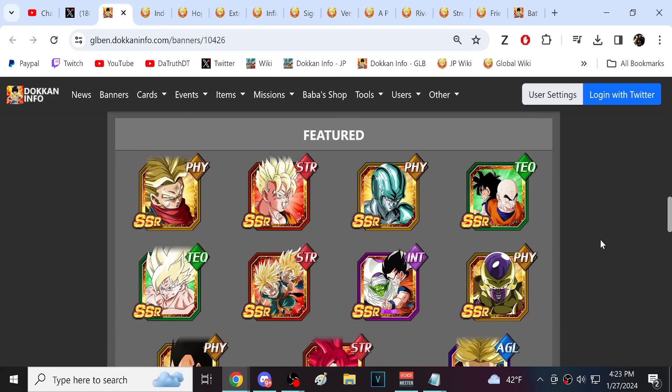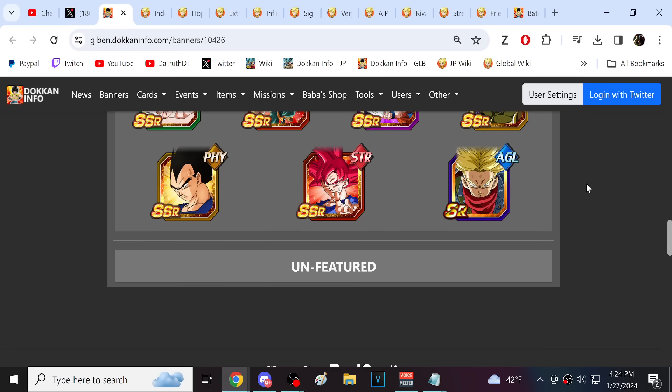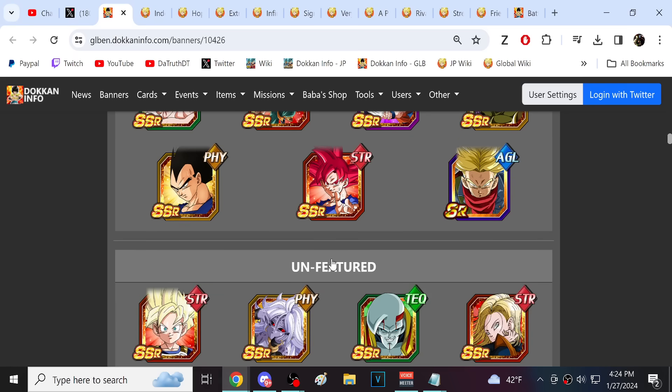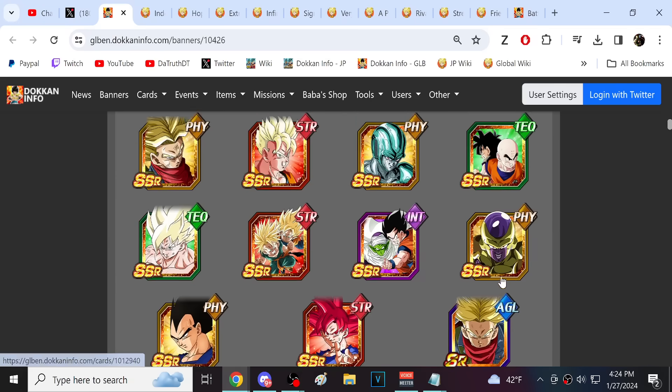We have Gohan and Krillin, Trunks and Goten - just kind of regular unfeatured banner characters. And then we have Goku and Piccolo, Angel Golden Frieza and 17, Angel Super Saiyan 2 Vegeta, and then LR UI Goku rounding out the last options here. Essentially, all of the unfeatured characters are actually present on the banner here for Global.